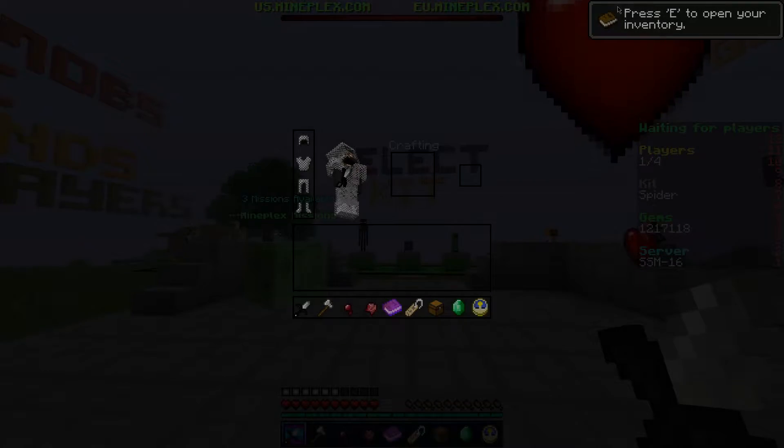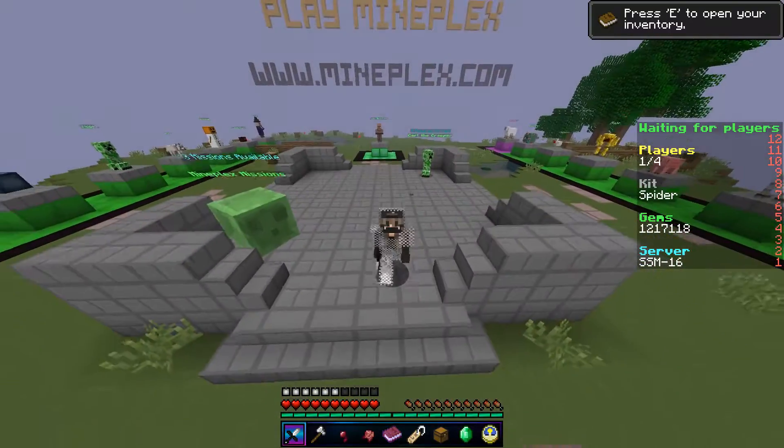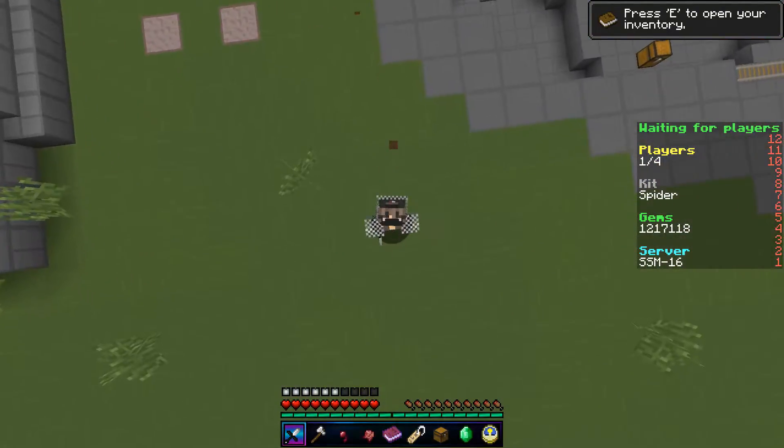Have you ever been in the situation where you see 'press E to open your inventory' and you press E and it just doesn't work and you don't know how to get rid of it? Well let me show you how — it's magical.